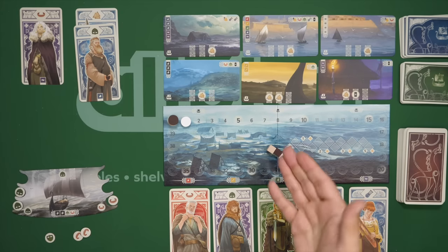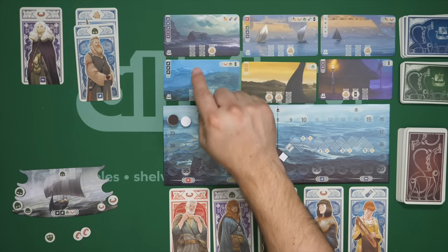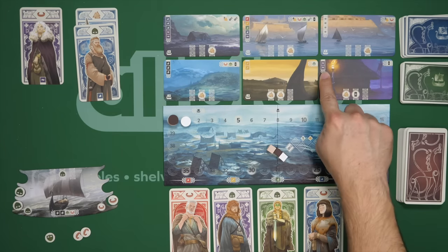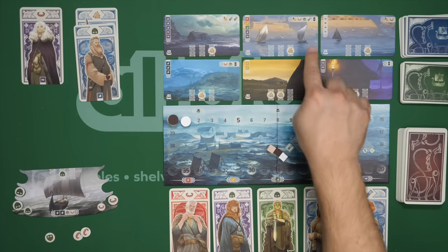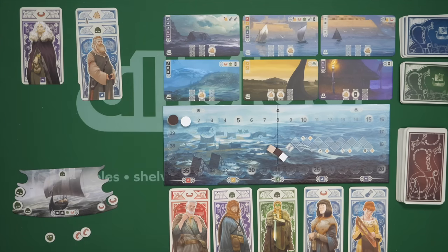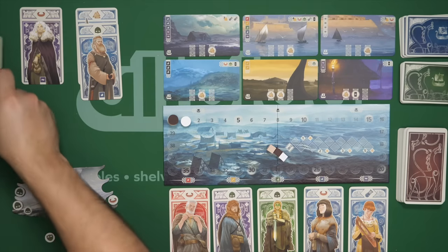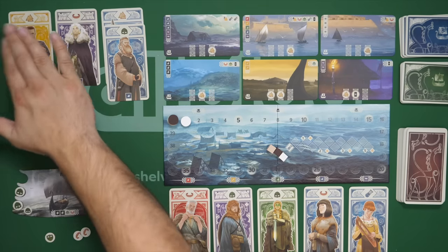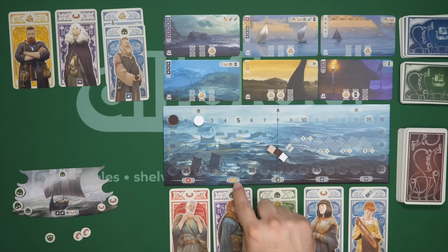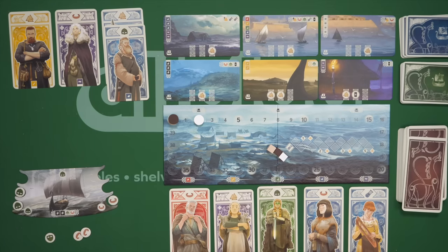Option two would be exploring. In order to explore, I am going to go over here to this area and acquire one of these lands. They have on this side the requirements that I must pay to take that land, and that would come from Vikings that I have in front of me. Let's say my next turn I play this card — I get a victory point. I then go over here, look in the yellow spot, and I take this card into my hand, and we replenish it.